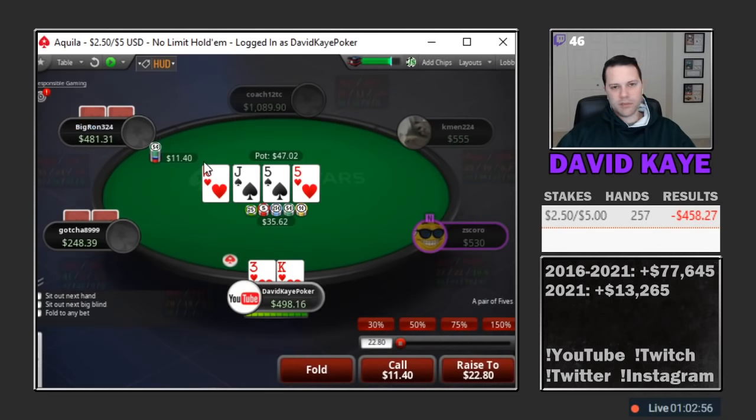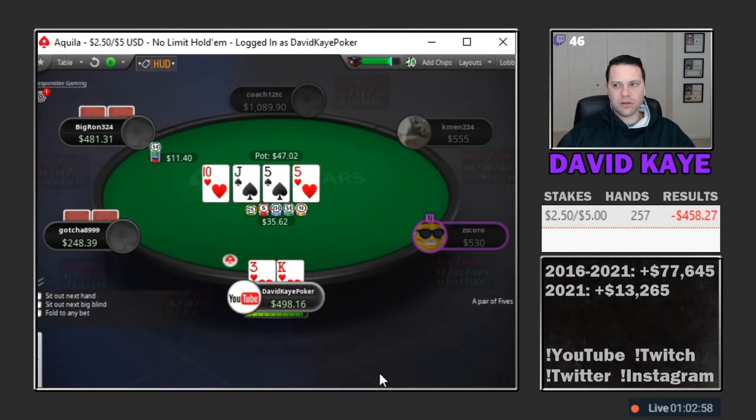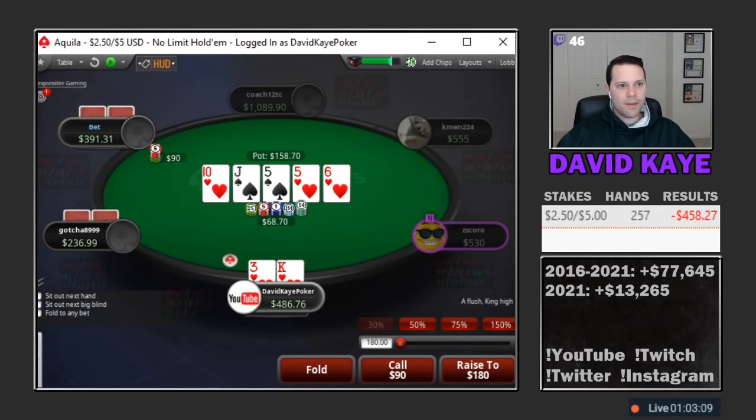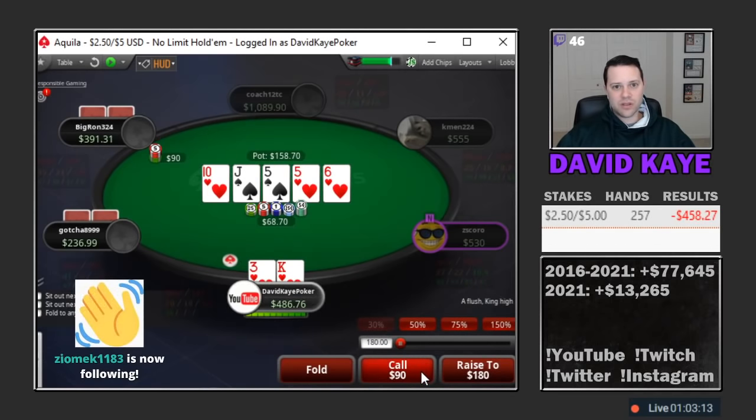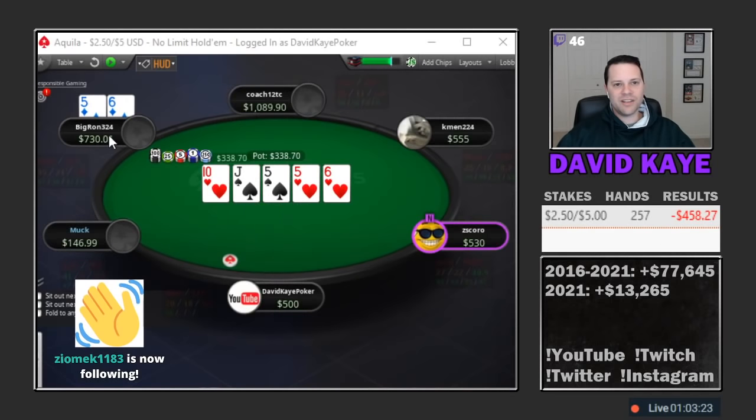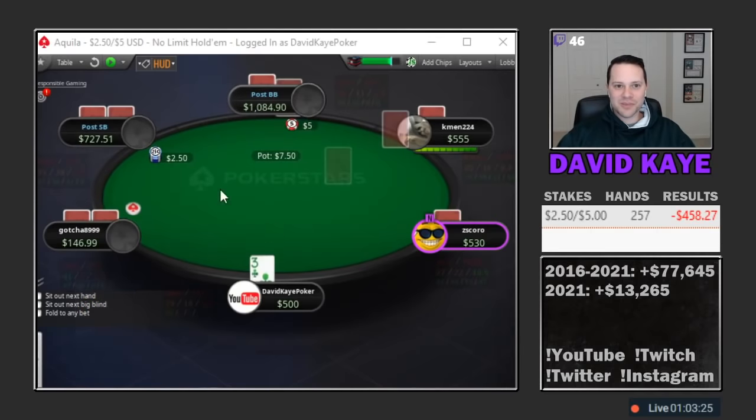Getting about four-to-one here, I think we definitely can call. We are gonna hit the flush — good flush, but paired board though. When he goes this big I think we have to just call, can't raise. Oh man, we were ahead with the flush but he has a full house.